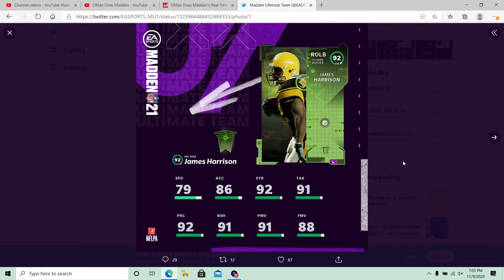Finally clearing up to see a little bit better. James Harrison here — he's a power rusher. I think he played for the Steelers, Patriots, and Bengals — those are the three teams. 79 speed is a little slow, but obviously you can see he's a power rusher, so he's going to have these great power moves and block shed, but he's a little slow.